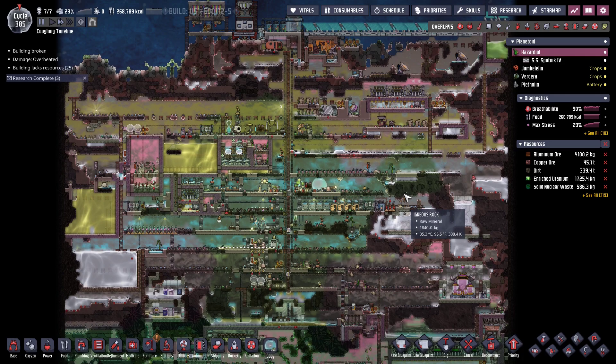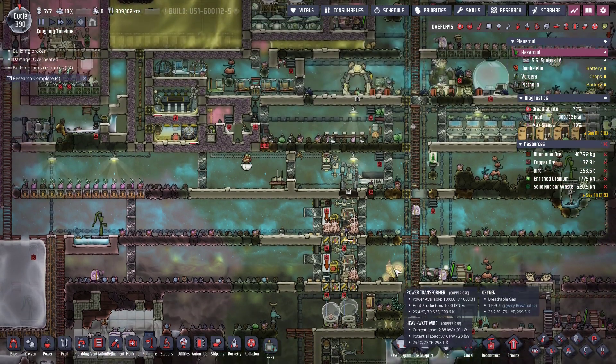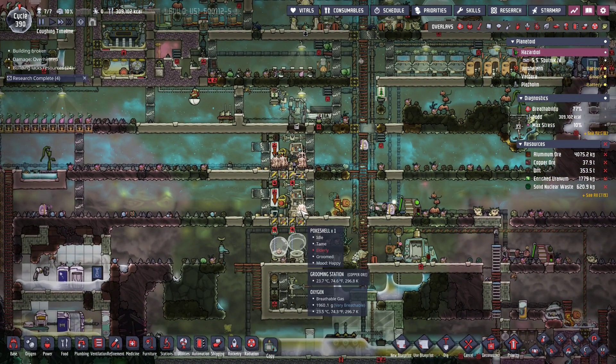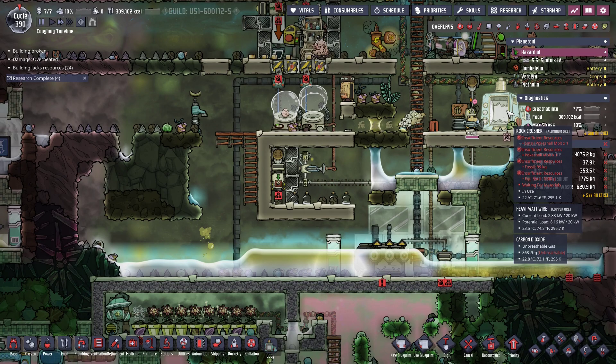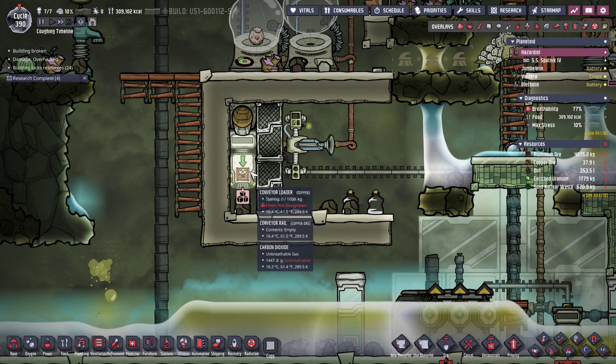This has been cycle 385 and I'll see you in another five cycles with hopefully something getting done, because I'm not sure what we're gonna do. Alright, and we are back once again with cycle 390. The poke shell ranch is starting to become working. I set up the shipping system, so everything gets shipped down into a starvation chamber, then everything else gets shipped up into the rock crusher. I might just seal this up entirely eventually, but until then I'm not gonna do anything.